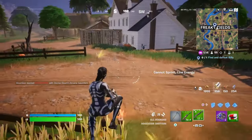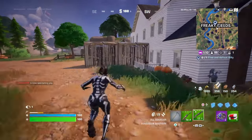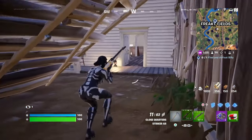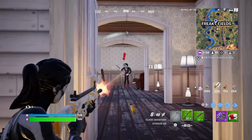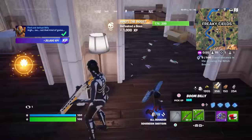Once you land, head straight to the big white house right in the center of Freaky Fields — it's pretty hard to miss. You'll find a TV inside that shows Billy's creepy face. Approach the TV and interact with it to summon him. But be ready — Billy doesn't waste any time. He'll jump out and start swinging that axe.